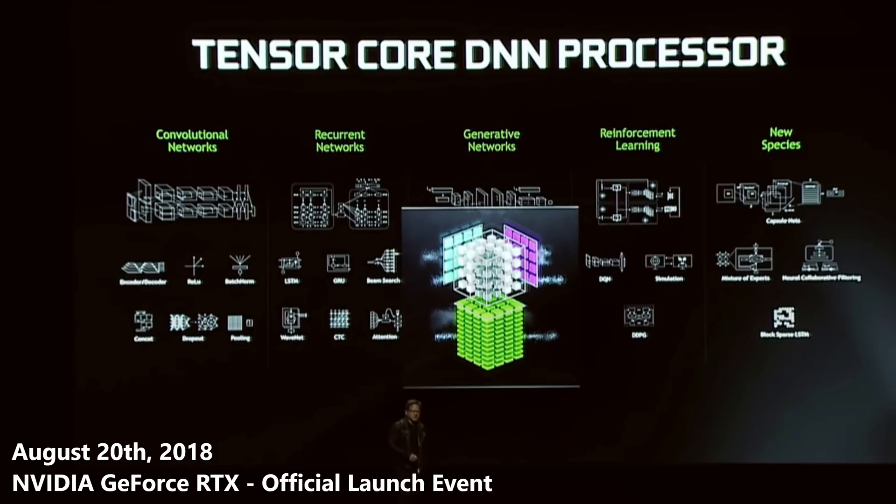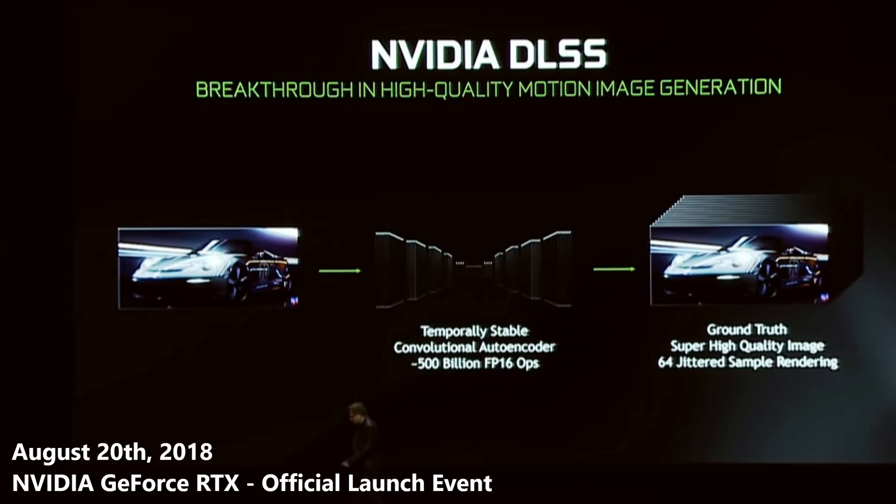One of the things that we taught it to do is something really incredible. We taught the neural network this thing, and we're calling it NVIDIA DLSS — Deep Learning Super Sample. It basically works like this. What are you going to run it on? What are you going to run all these amazing games on? Well, let's show it to you.